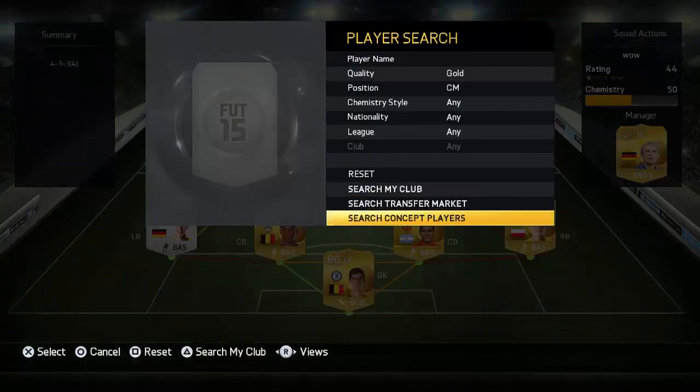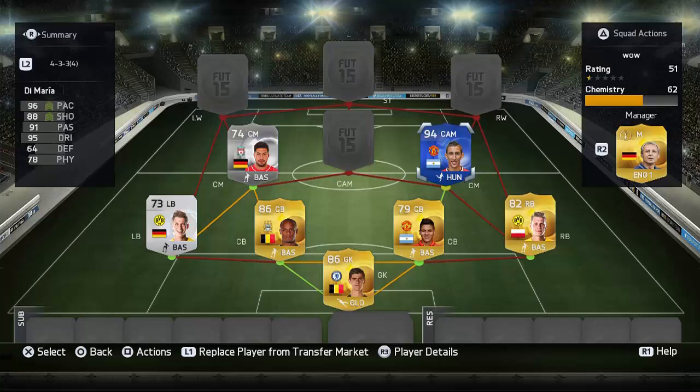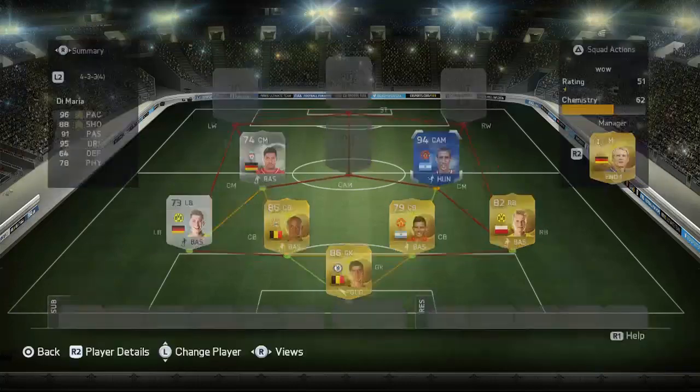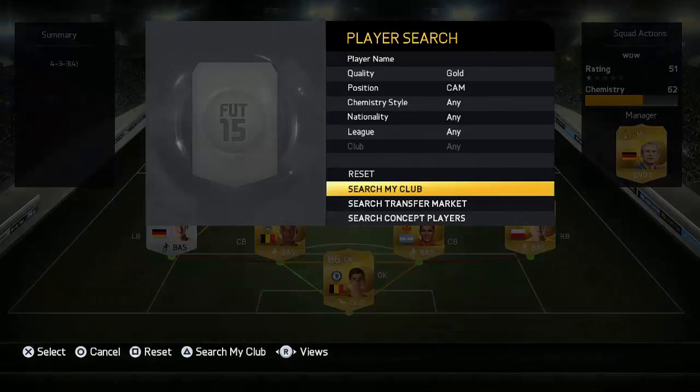The other centre midfielder is a completely different player to a silver card, and that is Team of the Year Di Maria. I'm playing him as a CM - he is very good as a CM, not as good as when he's at CAM. He doesn't really score as much but he does a very good all-round job, and I have to have him in my teams.